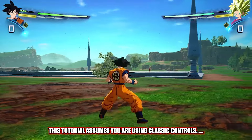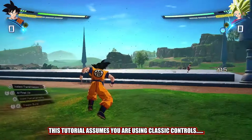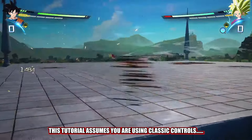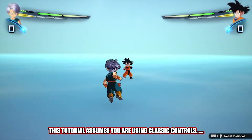Defense is arguably even more important than offense in a game like Sparking Zero. Controlling your opponent's actions and understanding their limits is the key to winning consistently. The first thing you should understand is that movement is unbelievably good.